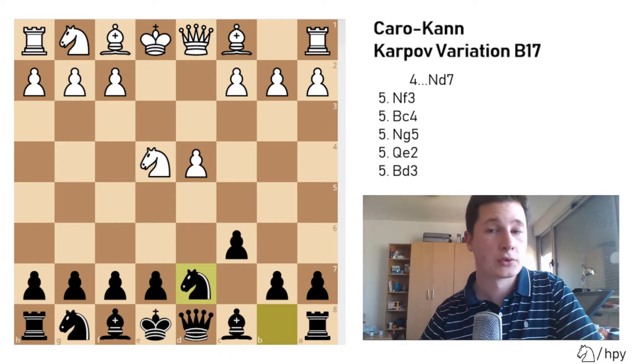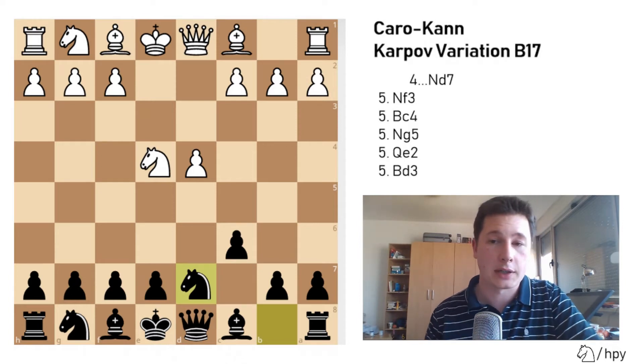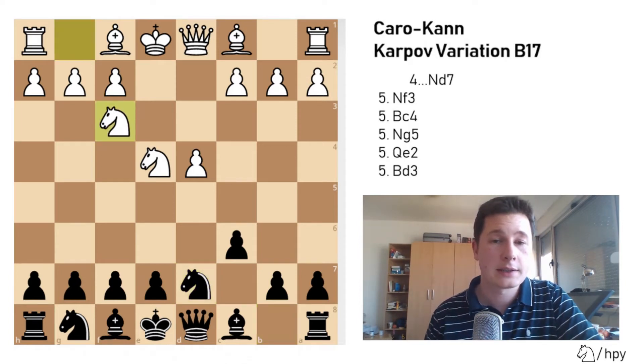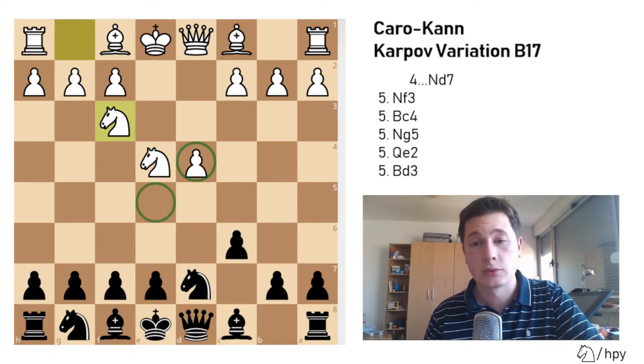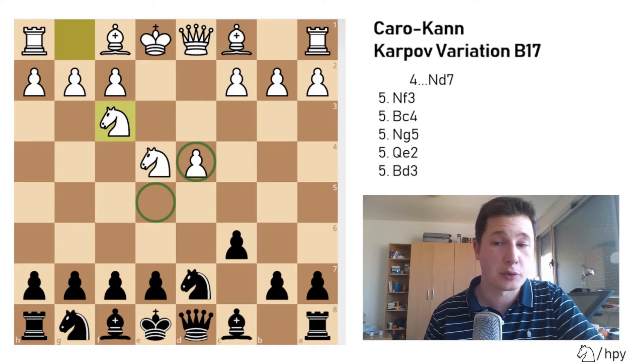The main line and most common move you're going to see after Nd7 is Nf3. This is simply trying to reinforce the center, control the d4 pawn, control the e5 square, and develop normally — most probably castling kingside. To Nf3, you have only one response, and that's Ngf6, trying to develop.